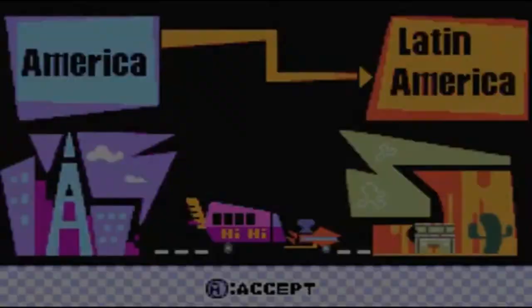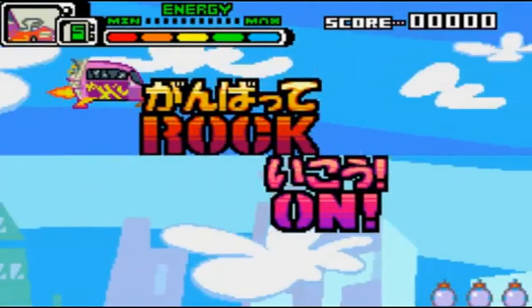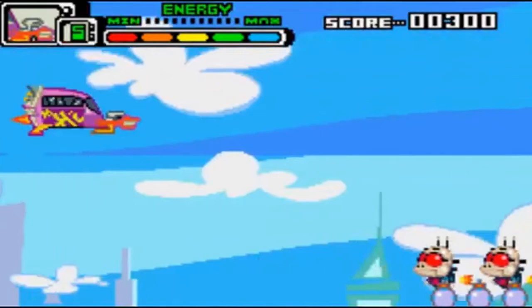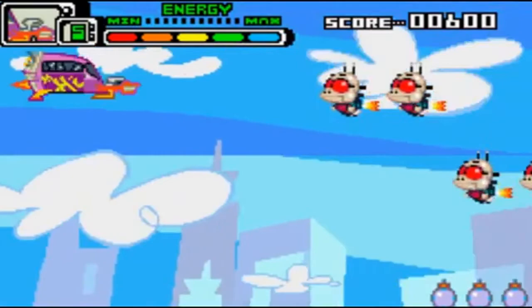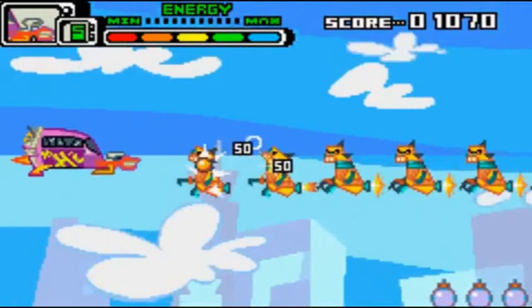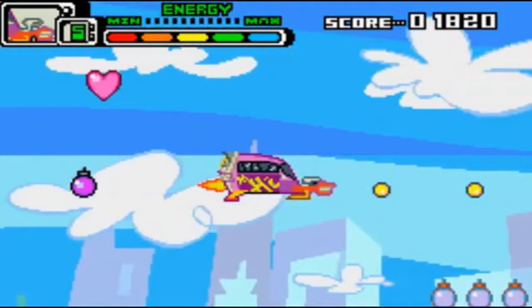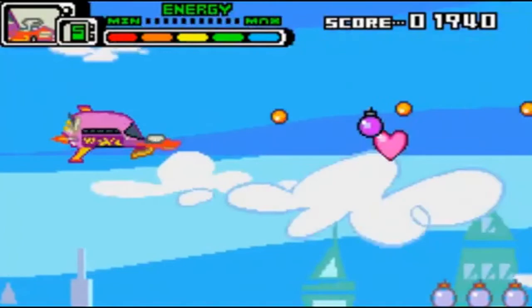Are you ready for the most ridiculous thing in existence? You want to know how we're going to get there? The tour bus can fly. Do not ask me how it works. We have only five units of health and three bombs — these bombs are basically a screen clear. Also, these things take more than one hit, unless you hold down the B button to continuously shoot. As long as I don't collect them, items will just keep bouncing around — they don't fade away. I've checked. I've played this game.